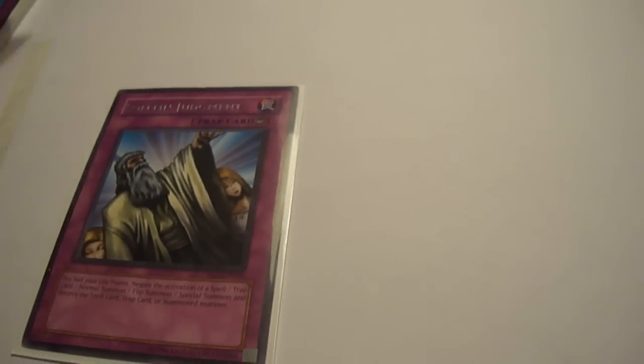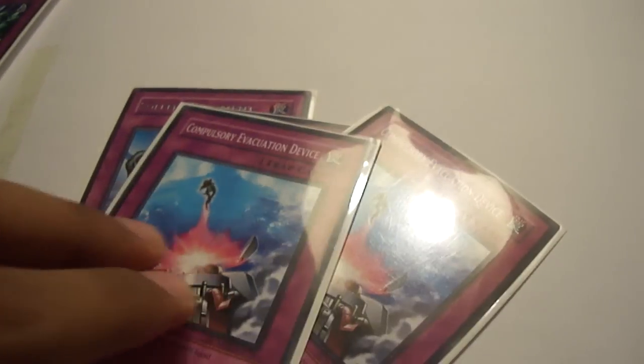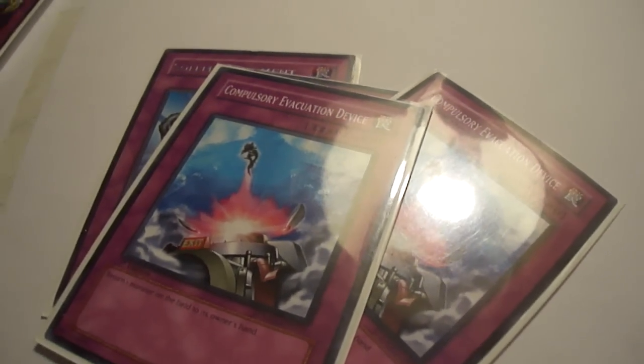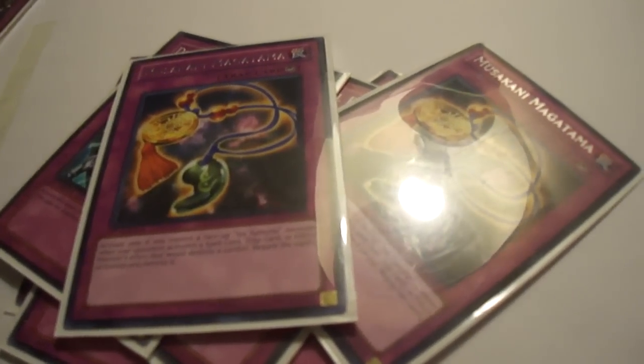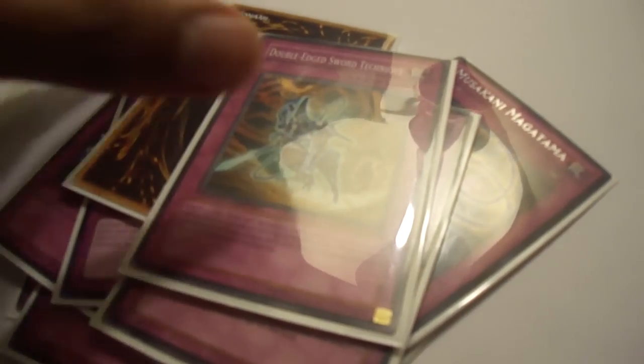As for the traps: 1 Solemn Judgment, 1 Mirror Force, 2 Compulsory Evacuation Device — I only use those because I can't afford Solemn Warnings — 2 Dimensional Prisons, 2 Musakani Magatamas, which is a very good card, 1 Royal Oppression as a tech choice, and 2 Double-Edge Sword Techniques.